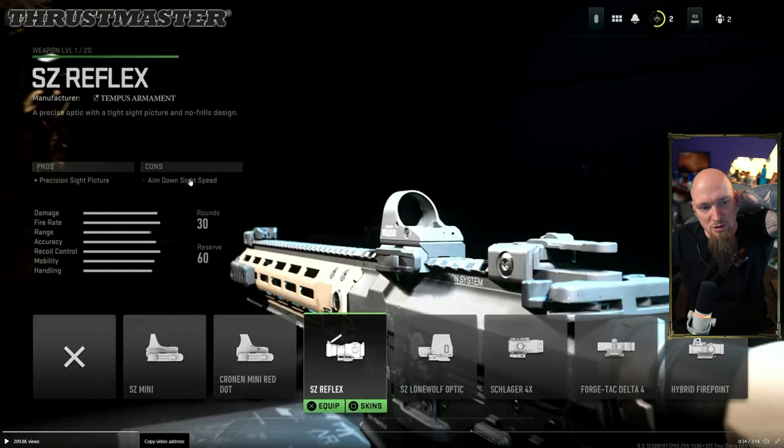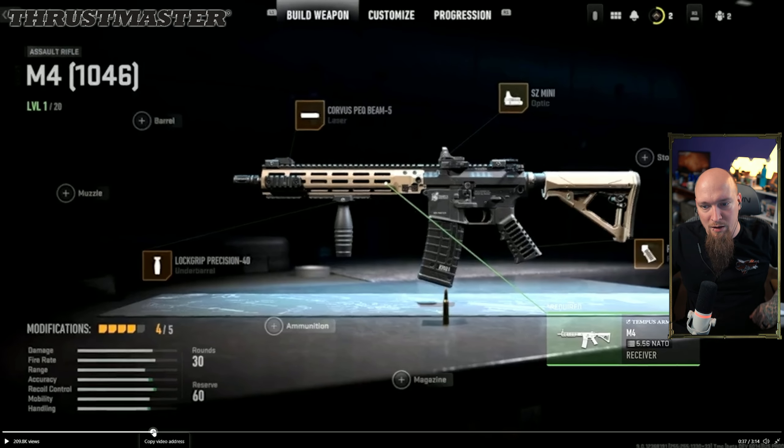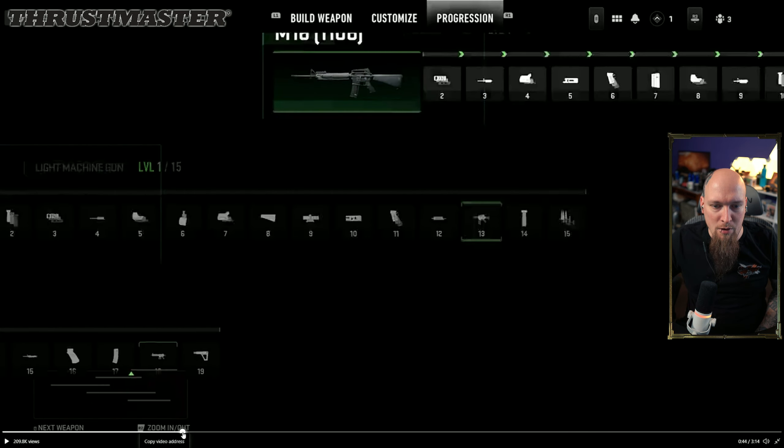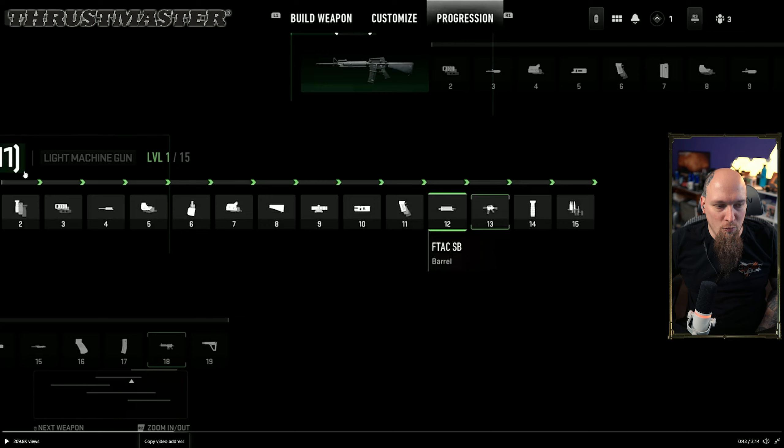Dropping over to sights, it looks like they'll work the same as in Modern Warfare — precision picture slows down your ADS speed. Then we see the first apparent build, which is a Corvus tactical laser, a left sight, a rear grip, and an underbarrel — only four attachments running the M4 receiver.